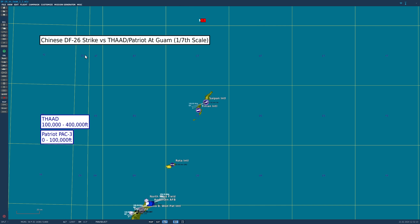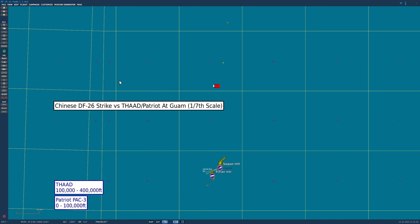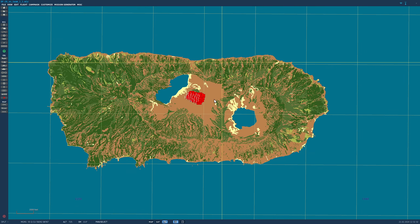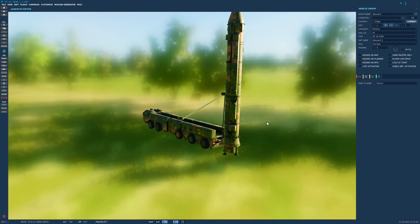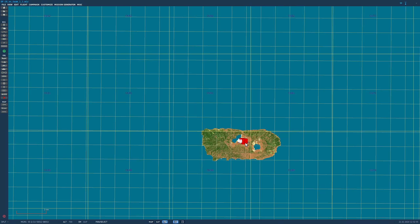Why 1/7th scale? It's because we can only model so many missiles in the air at once, so 1/7th scale seems good. For the DF-26 attack, we do not have China modeled nearly 2,000 miles away, so instead we're firing from just over 200 miles away. It's not going to make a vast amount of difference in our sim. On some random Mariana's Island 200 miles to the north, we have 30 DF-26 launchers. We've used CH's DF-21 actual 3D model for them, but they will be DF-26s otherwise.